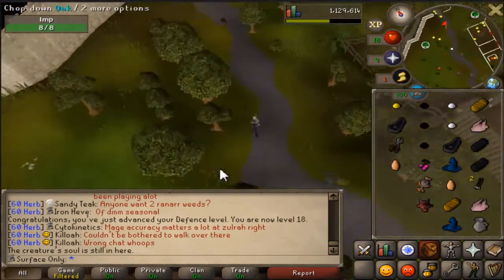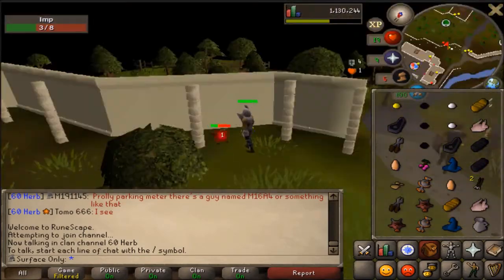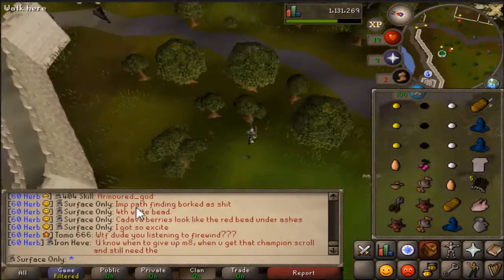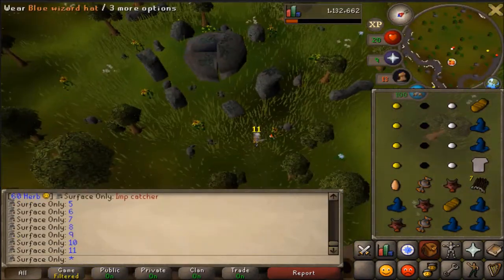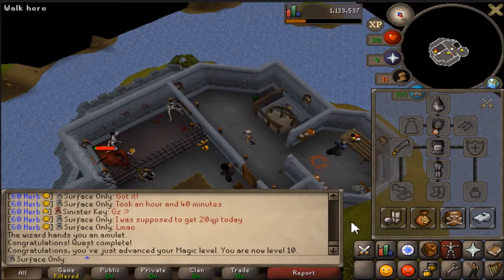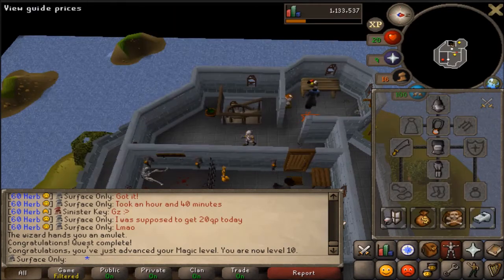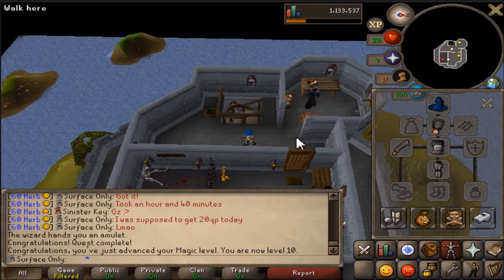And then the best quest ever — Imp Catcher. I spent an hour and a half killing imps. An hour and a half doing this. Just let that sink in — one hour, thirty minutes doing this piece of content. I'm really angry about this, to be honest. An hour and a half for that one amulet.